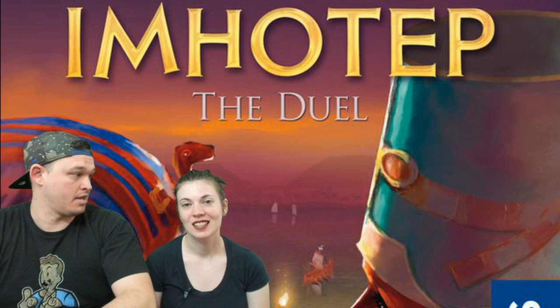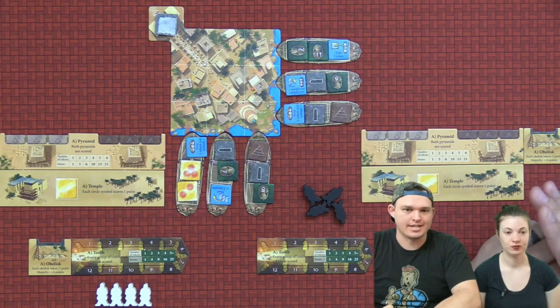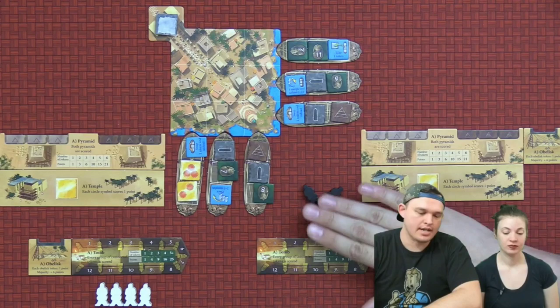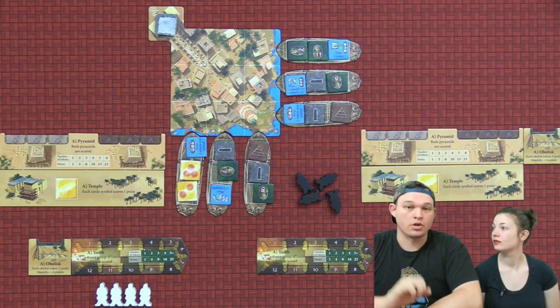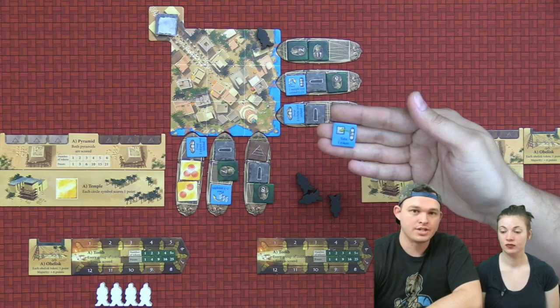This is Imhotep: The Duel — it's very minimalistic with a small table footprint, which is fantastic. Each of us has four meeples. On your turn, there are three things you can do: you can place a meeple, unload a boat — one of the six boats — or you can choose to spend one of your blue action markers to take that action. Those are the three things throughout the entire game.